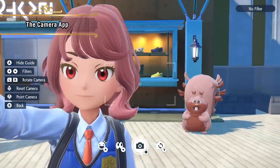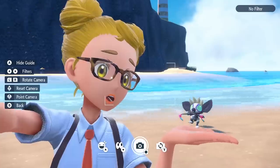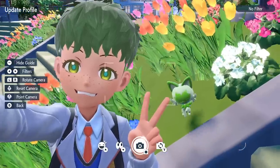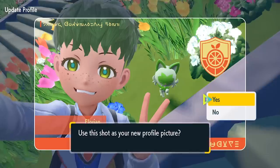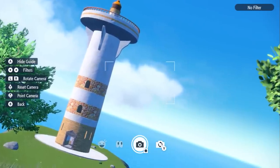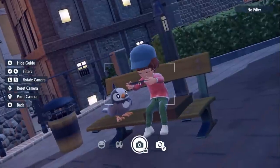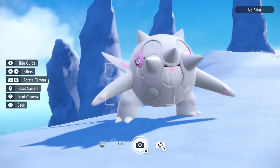And while you're trying out all sorts of styles, you can whip out the camera app and go snap, snap, snap! Looks like this Trainer found the perfect style! Line up a good shot and snap — now they've updated their profile picture!